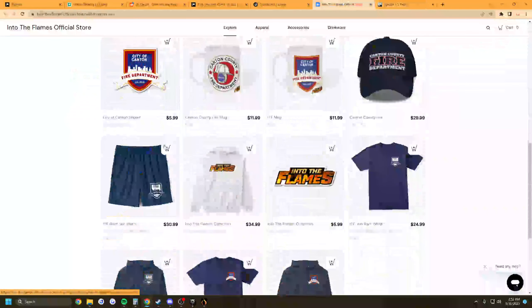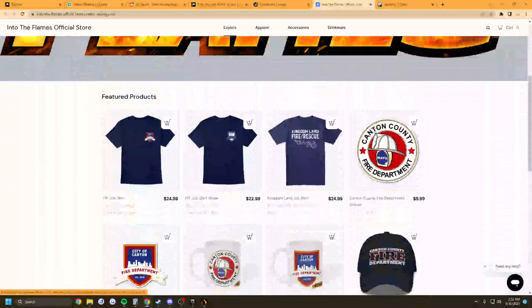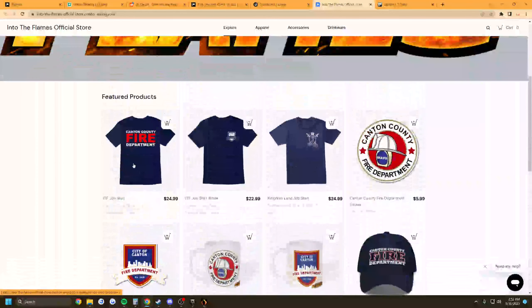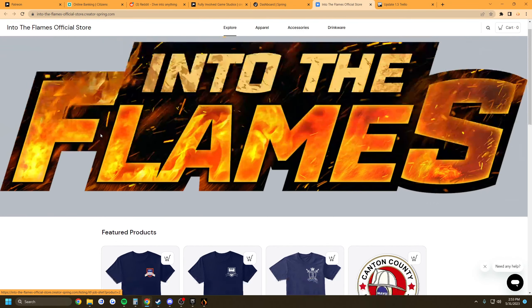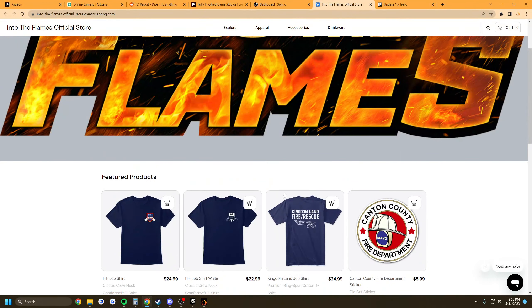You can purchase merch — the link is in the description. We have tons of hats, t-shirts, mugs, stickers, and sweatshirts. Each month there'll be a special t-shirt only available for that month. Legendary Patreon subscribers get that brand-new monthly t-shirt included with their subscription — as long as you're actively subscribed. If you subscribe today, you only get this month's shirt.